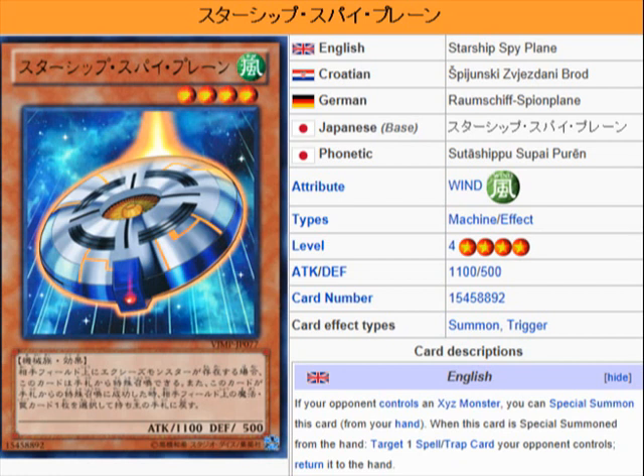Granted that it is a wind monster, I would put it in wind-based builds because it does what wind monsters are known to do — it bounces cards back. The card text is pretty much self-explanatory, so there's no need for me to tell you what this is gonna work good in. You don't need to use it in anything other than wind-based builds. It stays true to what wind monsters do.